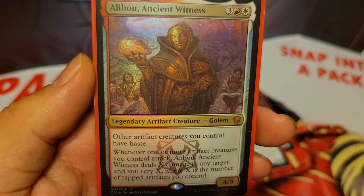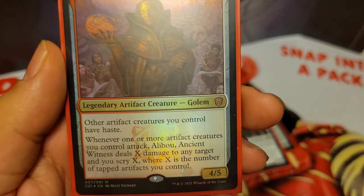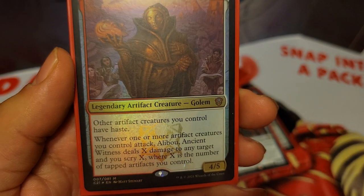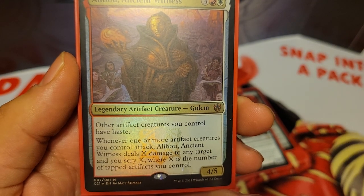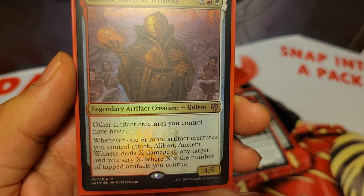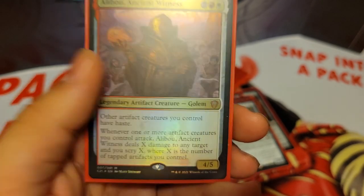We have another new card from Strixhaven: Alibou, Ancient Witness. It's 5 mana for a 4/5 legendary artifact creature. Other artifacts you control have haste. And whenever one or more artifact creatures you control attack, Alibou deals X damage to any target and you scry X, where X is the number of tapped artifacts you control.